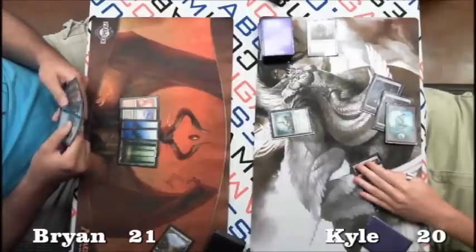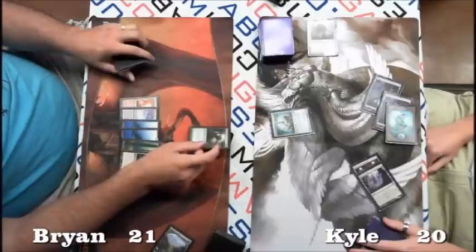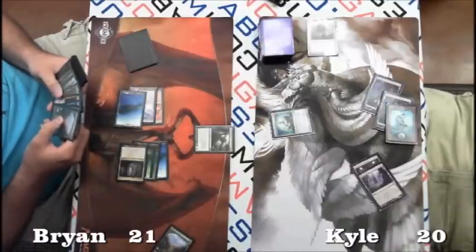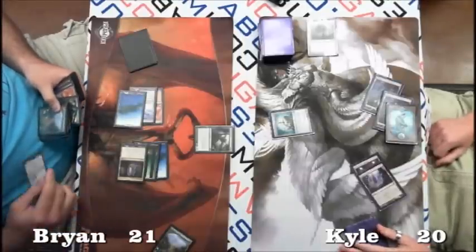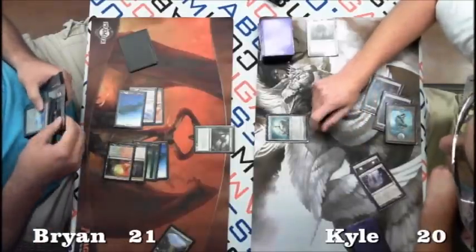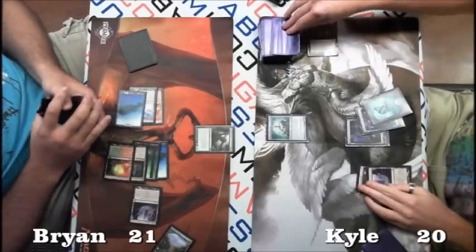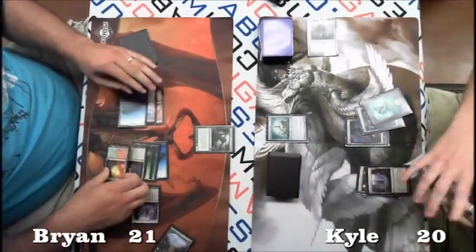Brian's gonna want to stick the Primeval Titan this turn. He plays the Cavern, most likely naming Giant, and we do see Primeval Titan. I think he's probably going to get Wolf Run and Inkmoth Nexus. He thinks it over and decides on the Copperline Gorges and the Inkmoth Nexus. I don't think he has the Wolf Run in hand — he might be targeting Ghost Quarter or something.